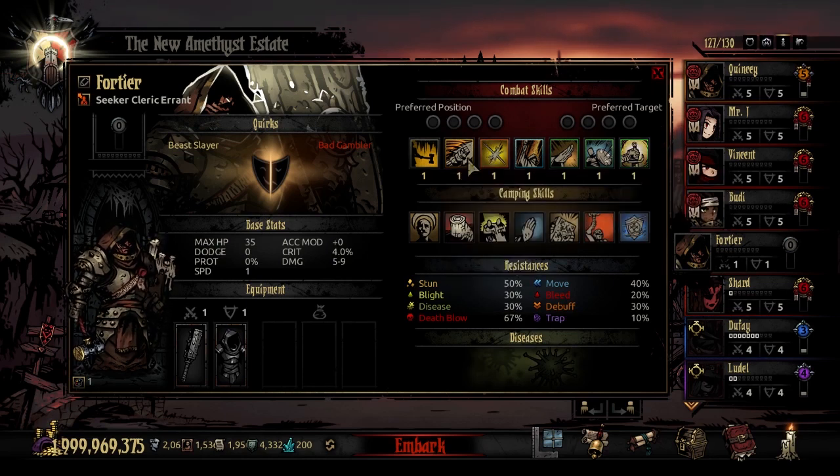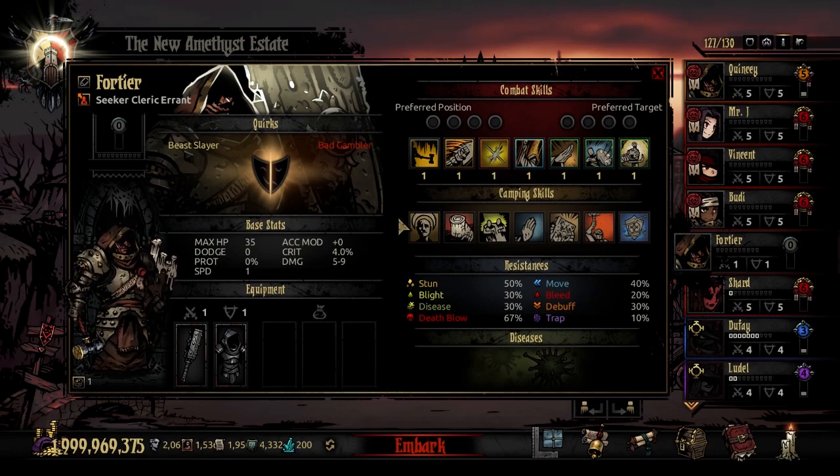For Quirks, the stats he would get the most out of are Prot, Dodge, and HP. Things like Luminous, Hard Skinned, and Tough are good choices. Warrior of Light is also good because he has a unique mix of melee and ranged attacks. I would lock most of those. I wouldn't really focus too much on crit unless you have other trinkets to add to it as well, but combined you can focus on crit through both quirks and trinkets and get a rather big bang for your buck.